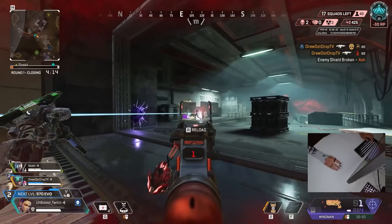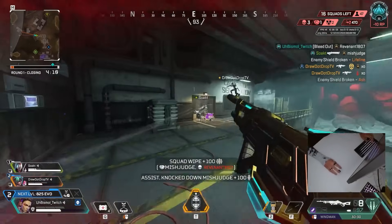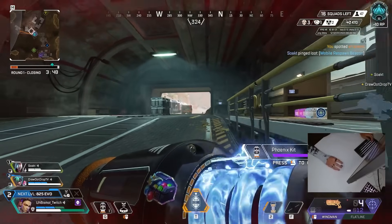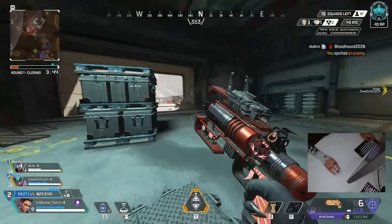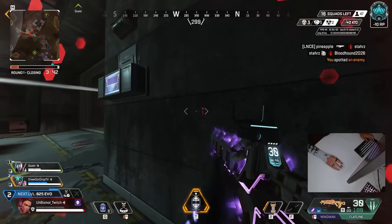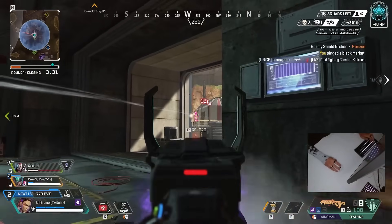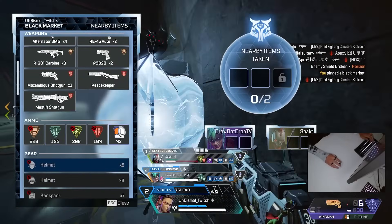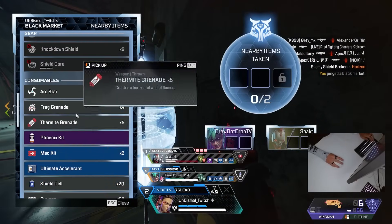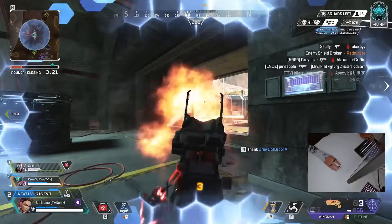Are there any legends that counter Loba directly? I honestly don't think there's really a counter to her. You could just play Fuse — that's a counter. That's the worst feeling when you put your alt down and some random Fuse comes in and destroys it with knuckle clusters instantly.